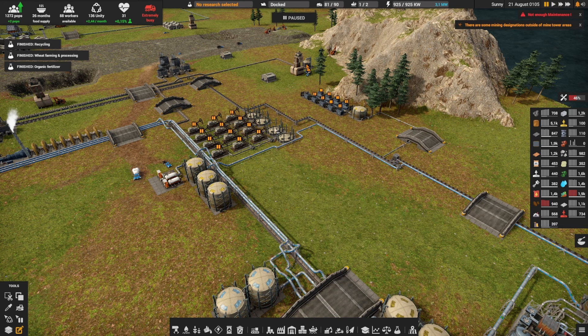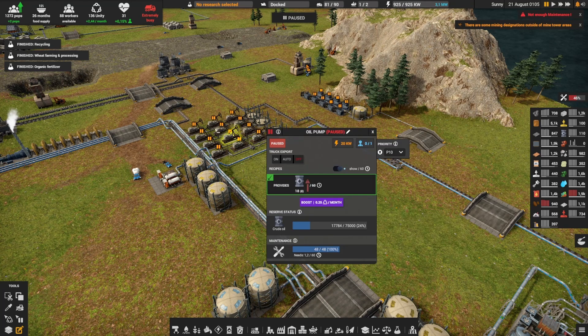As we said in the previous episode, for now I am keeping those old oil pumps. There's still almost 20,000 crude oil there. In case I get into some trouble at some point we can just restart it quickly.